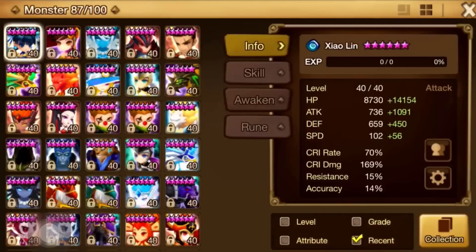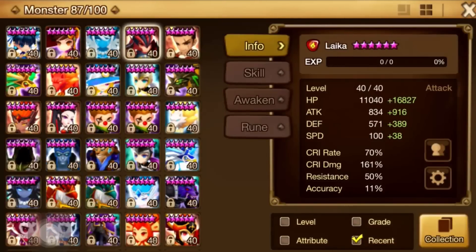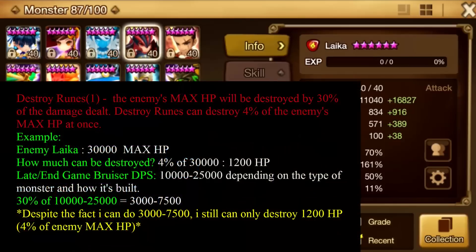Let's do a quick example using Laika. His hit points are around 27k — let's round up to 30k. So if the enemy's Laika has 30k HP, one set of Destroy runes will destroy 4% of the enemy's max HP, which is 1,200 HP. Bruisers can't do the DPS of yellow-type units, but they can still put out numbers — some of my bruisers do anywhere from 10k up to 22-23k depending on the unit.